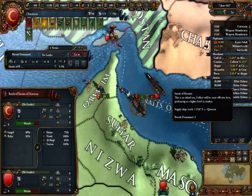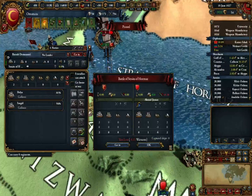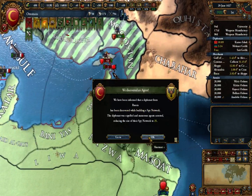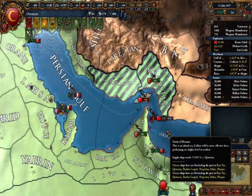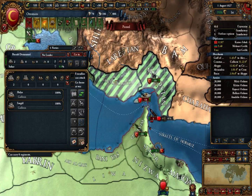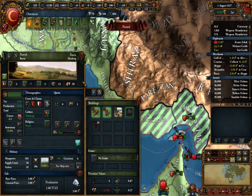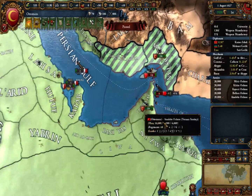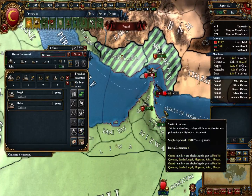I should be able to quite easily sink at least two galleys here. That's taken him down a bit further. He's lost another ship and it doesn't seem like he's actually repairing them, so I might be able to get the other ship over there now to then send these two in - which still means I have to go up against double the numbers.